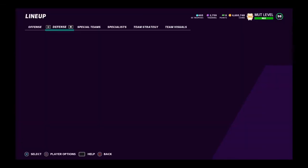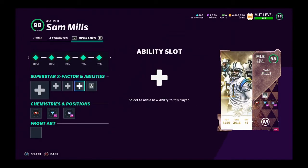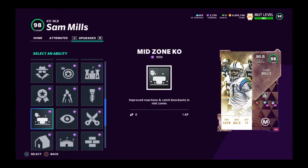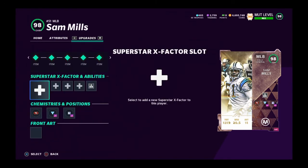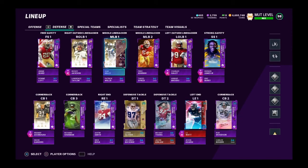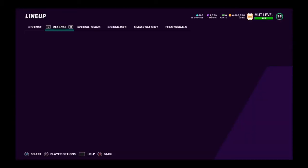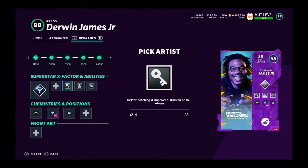Sam Mills only gets enforcer for one AP and he gets deflator too. Some linebackers get enforcer for too much. The most important thing you can do is use the right archetype so you can get the most ability points out of everyone.